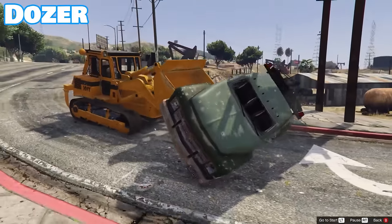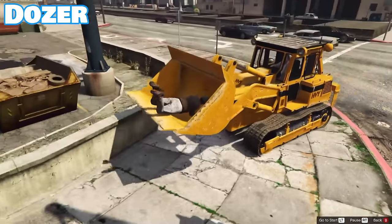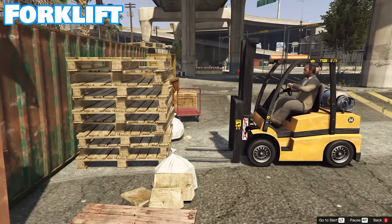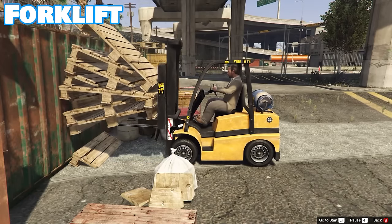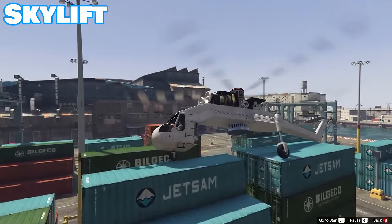The Dozer picks up anything in its path — cars, signs, trucks, toilets, and people — but it isn't a very good getaway car. The Forklift is just a limited version of the Dozer, having a much lower weight capacity but a higher top speed. Lastly, taking back to the skies, the Skylift is also used to pick up shipping containers, but only in story mode.